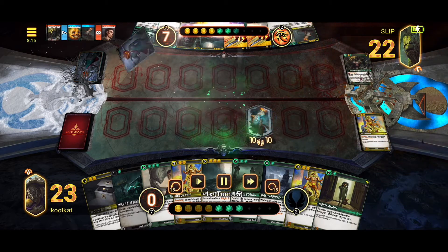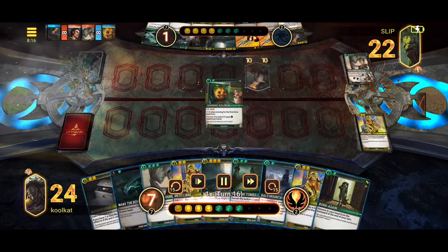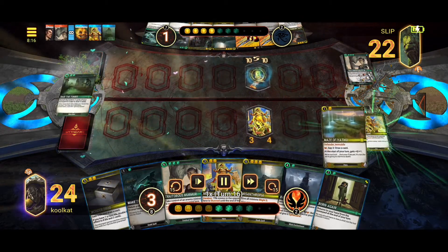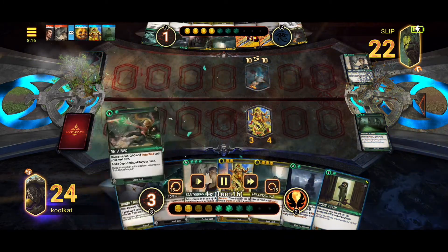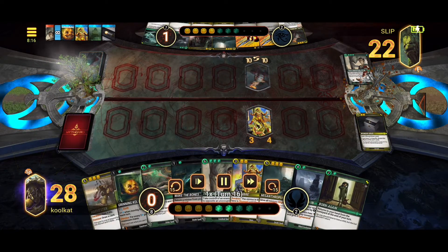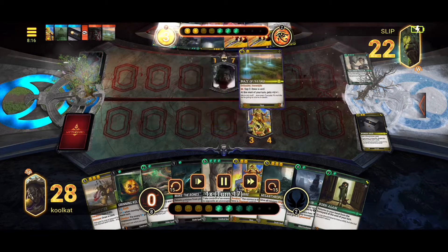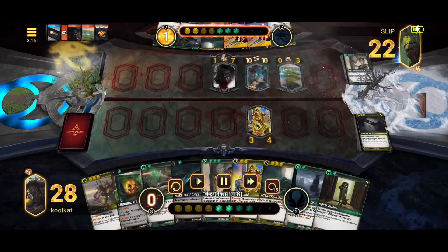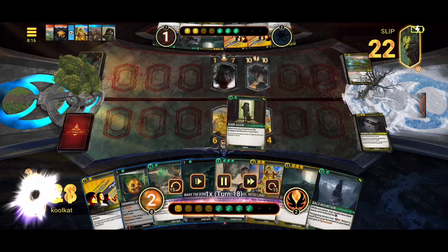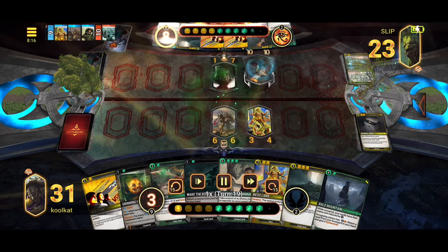It looks like they just top-decked the perfect answer in the traitorous murmur. They went ahead and stole our 10-10. I thought about stealing it back right here, but there's really no reason to — we can just chump block it all day. We'll stun it right now and draw some more cards with the raid the tombs. Draw some more cards with the wonder drug, since with three of those swinging at our face, that would be lethal. We kill off that maze, drop the harvester right in front to block that 10-10, and we have a pretty easy kill on it with the harvester and the mesolibre.